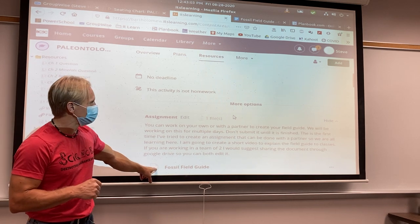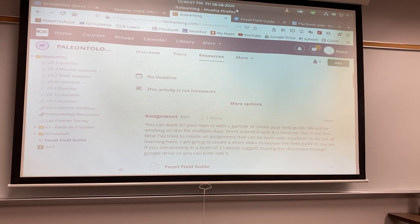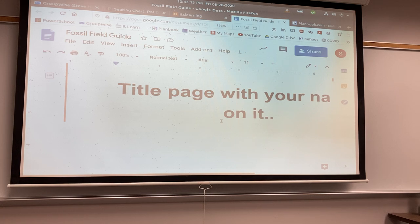If you click on Fossil Field Guide down here, it should take you to this. So on the top of this, you need to put your name and your partner's name so I know whose paper it is. Put your name and your partner's name on here.